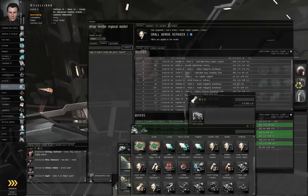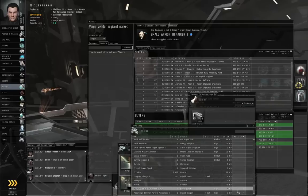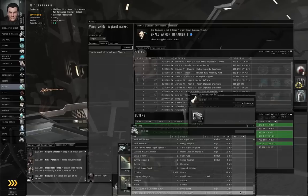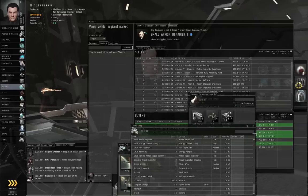A lot of items have something called a meta level. If you go to the list view, right click the headers and show meta level — that brings up the meta level column. Meta level is generally a measure of how fancy something is. Meta level 0, or blank, usually means it's a plain old version of something. Meta level 5 is tech 2, and there are meta levels higher than 5, but you're unlikely to be coming across them early on in your EVE career.